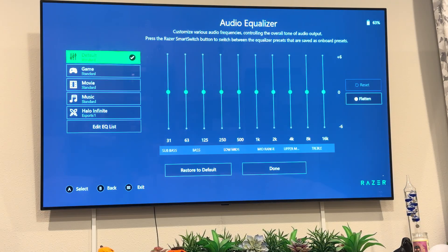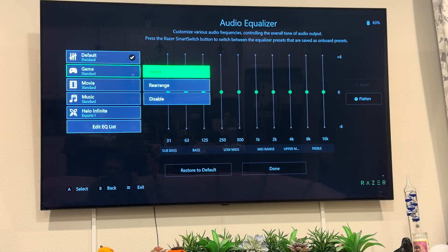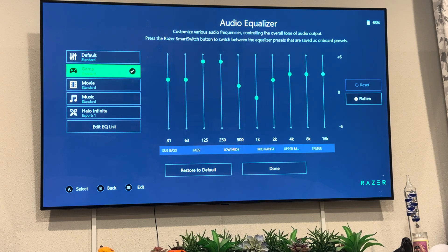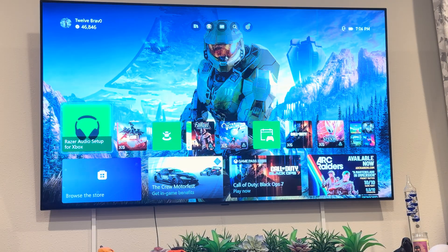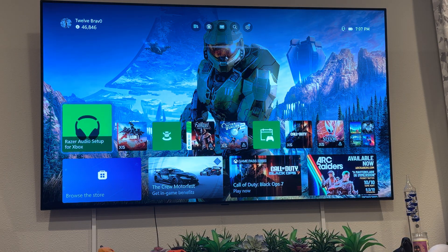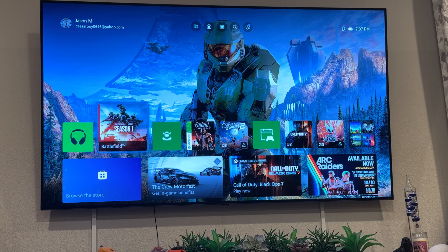Back in the app, I wanted to try the Game EQ — that looks like it could be better. The bass and low mids are really high on it, so I'll be able to hear footsteps really well. I think that's what I want, so I'll leave it on Game. We've got Windows Sonic on now too, so we're going to try that — I'm about to get online in about 20 minutes.